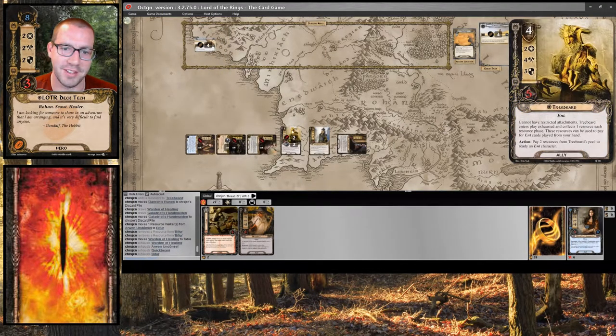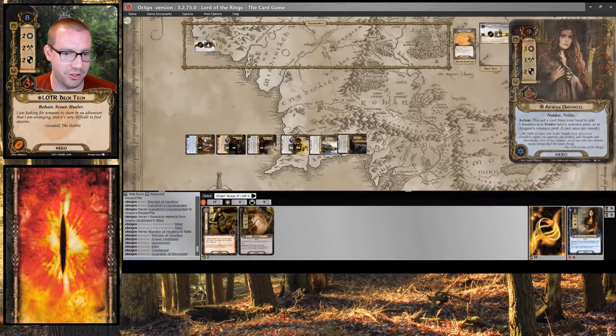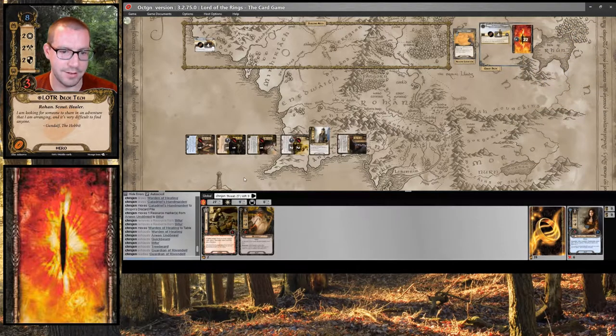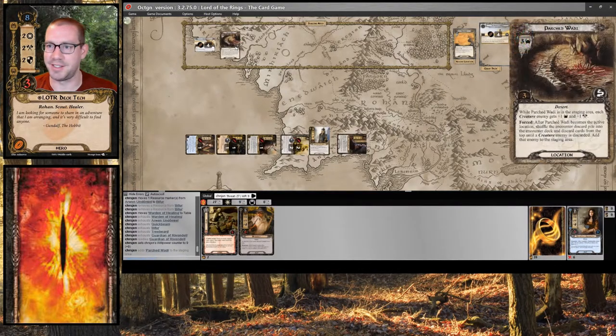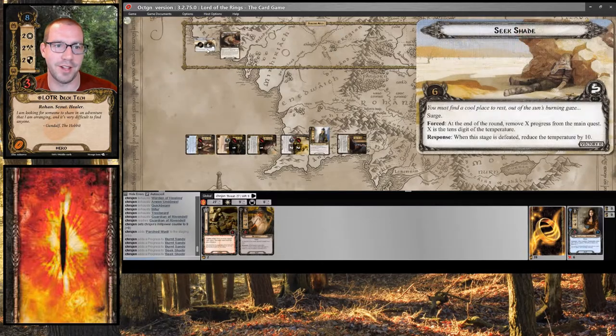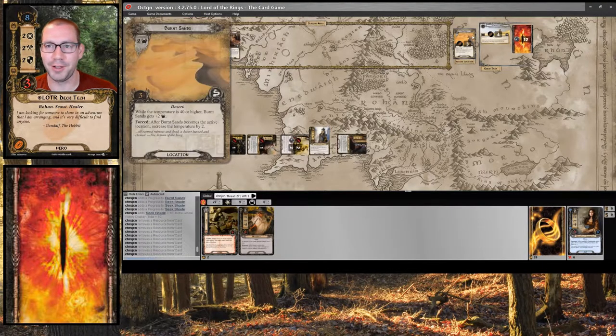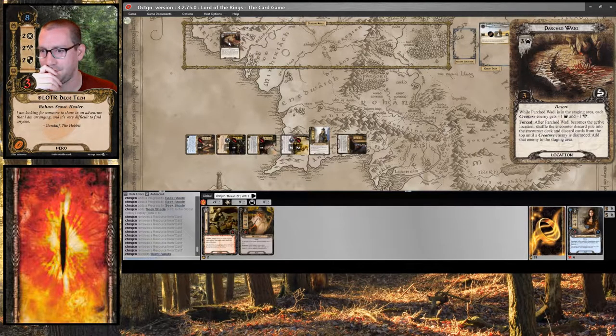I quest for 9, going up against Seek Shade — skipping that one — so just 9 against nothing in the staging area. That's pretty good. I make 6 progress. Seek Shade is in the victory display. My temperature is now back down to 12. Burnt Sands is cleared, and I get to decide whether or not I want to travel to Parched Wadi. I think I do, so I'm going to travel there.